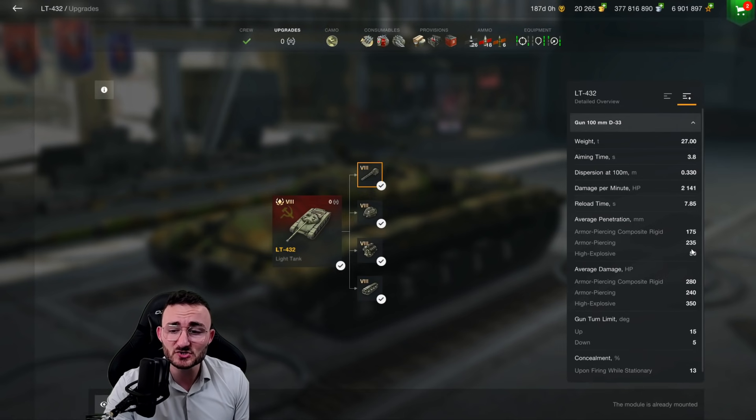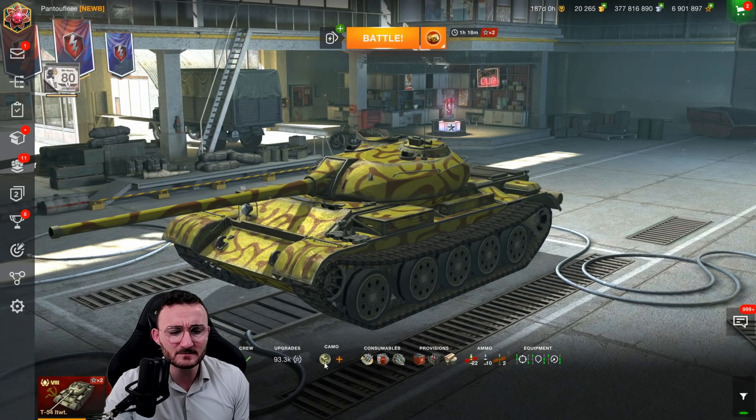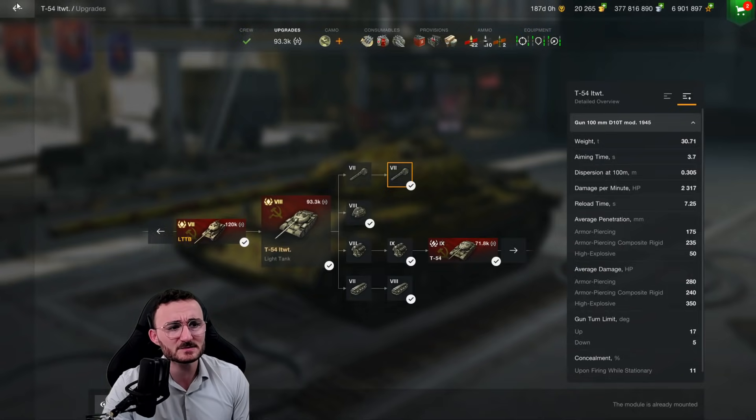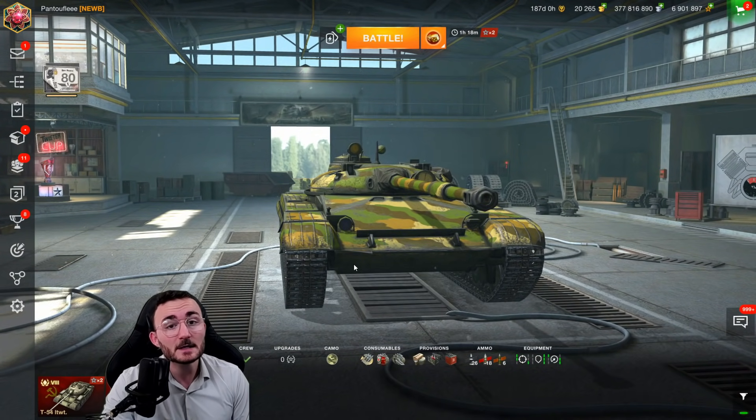175 millimeters of penetration, 235 with your gold shell, and 50 with your high explosive. Average damage: 280, which is about the same as the T54 lightweight — we actually have the exact same gun, but this one sacrifices a little bit of DPM in order to gain some mobility.